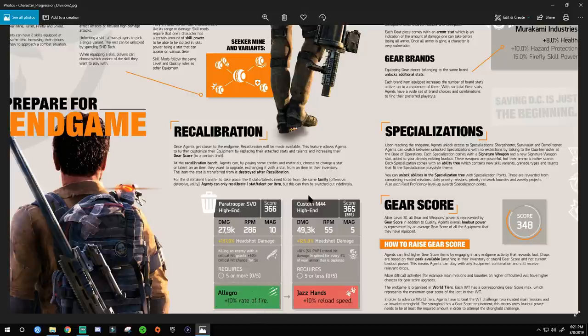The item the stat is transferred from is destroyed after recalibration. For example: let's say you have a Paratrooper SVD with the talent 'Allegro' and an M44 with 'Jazz Hands.' You don't want Jazz Hands — you want Allegro on the M44. Keep both weapons, go to the recalibration bench, transfer Allegro from the SVD onto the M44. The SVD is destroyed in the process — it has a little trash can icon for that reason. So pay attention to talents on gear you don't want before trashing it.